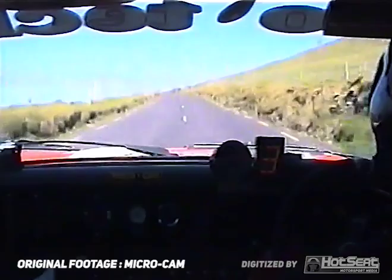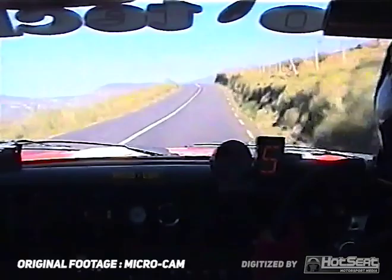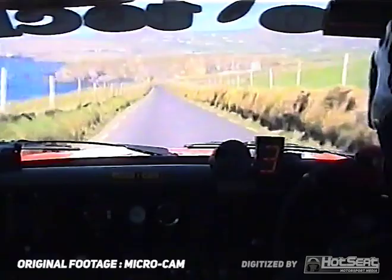40 and fast right. 40 uphill. Fast right, right over the crest. 100. And caution — cut right here, cut fast right here to square left at the gate. Square. 150 downhill. K right. 60 out of it.